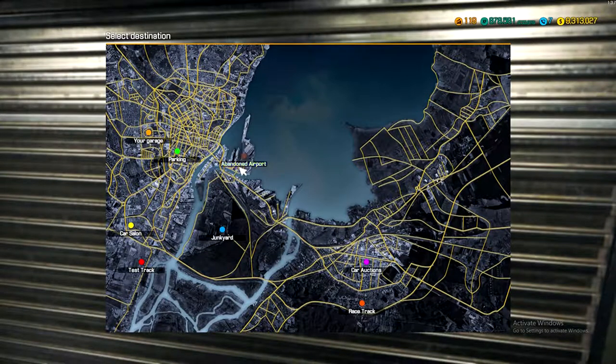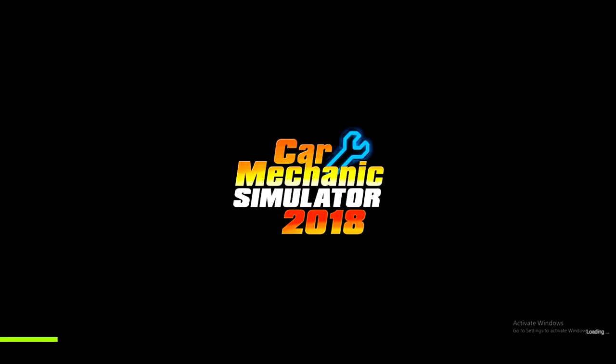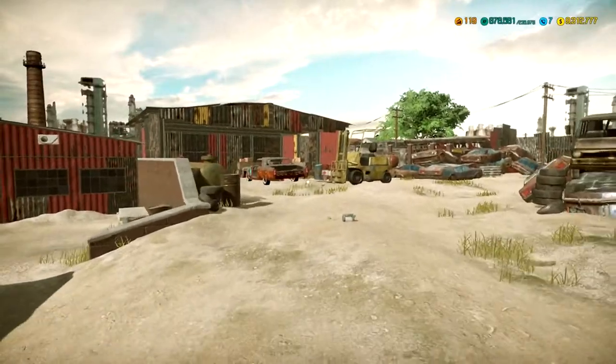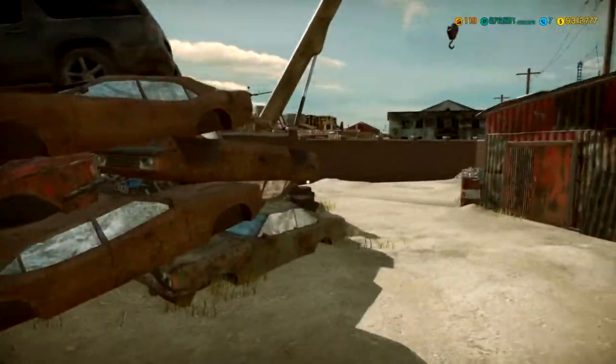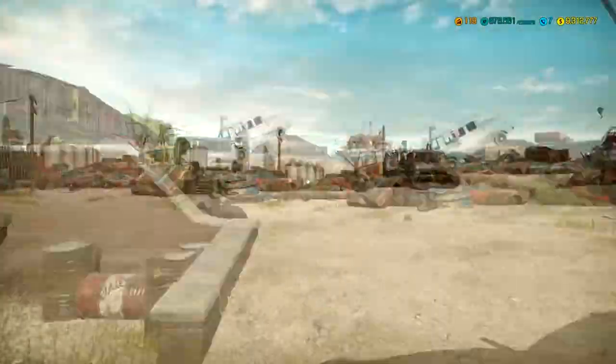I haven't actually played this game in a while, so I don't really know much. I did do all my barn finds but we're gonna go ahead and go to the junkyard. I do have all the DLC packs — the Dodge DLC and the Mazda DLC — so I'll be able to find Dodge and Mazda cars if there are any in this barnyard. Let's search and see what we can find — so far nothing over here.